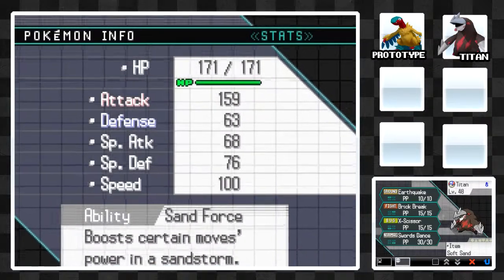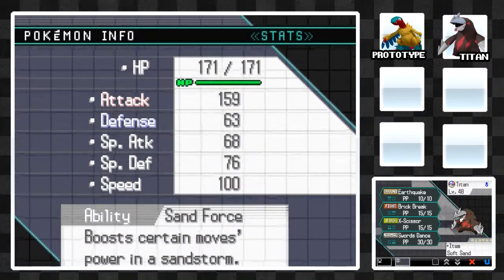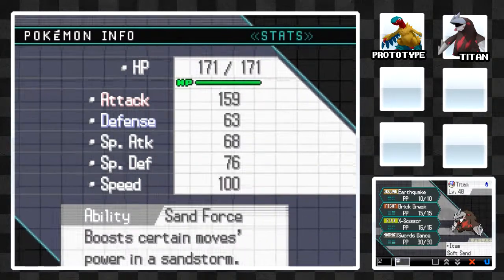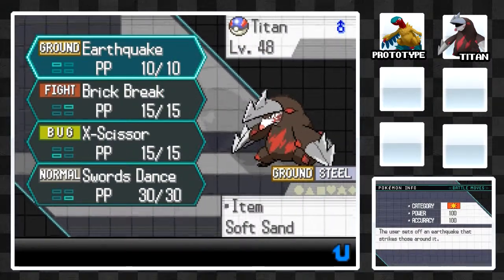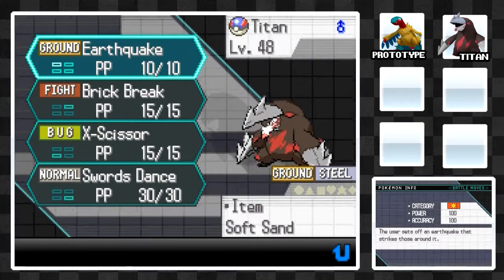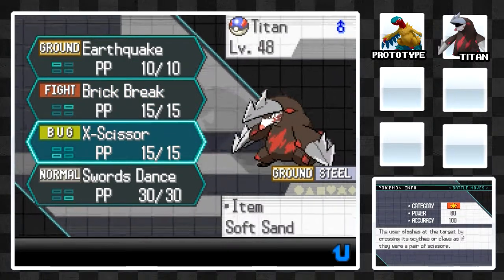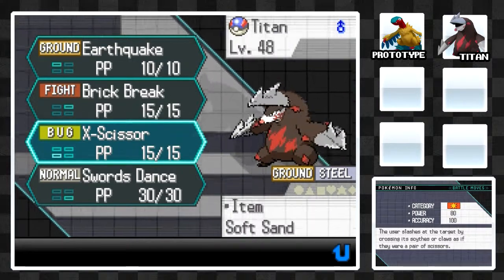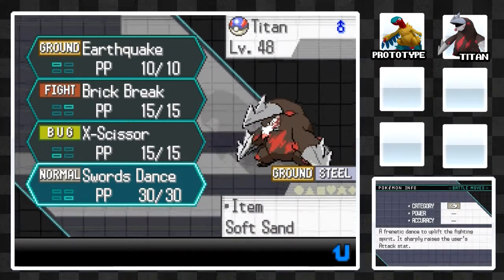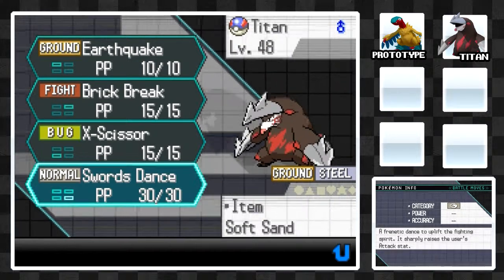Next up is Titan, or Excadrill, at level 48. It has immense Attack with 159 — that is high — and also really good Speed at 100, although its other stats aren't the greatest. I've gone for Earthquake, which will deal a lot of damage, plus it's holding Soft Sand so it gets boosted even further — this will destroy things. Brick Break is a good Fighting type move that generally comes in handy. X-Scissor will come in very helpful against Psychic, Dark, or Grass types. And finally, Swords Dance — if I know I'm going to use Titan for several Pokémon in a battle, I'll set up a Swords Dance and then easily sweep the entire trainer, because his attack will be out of this world.